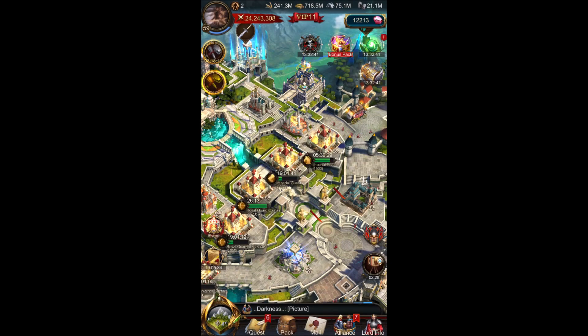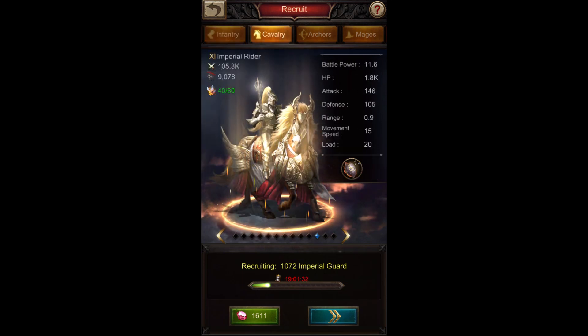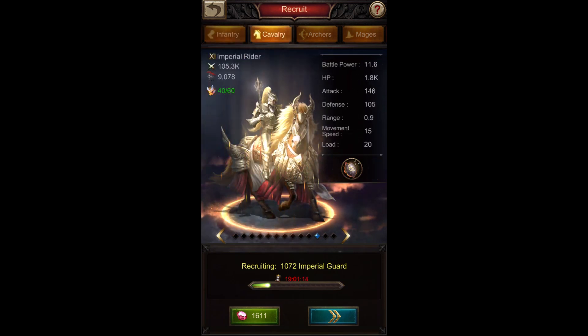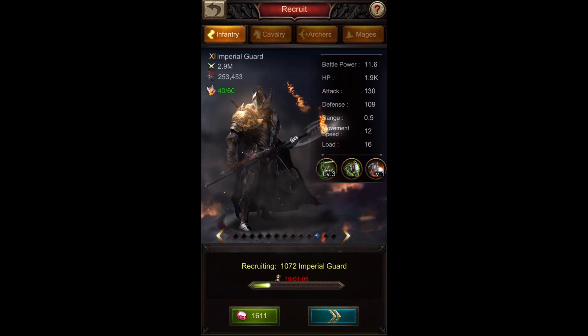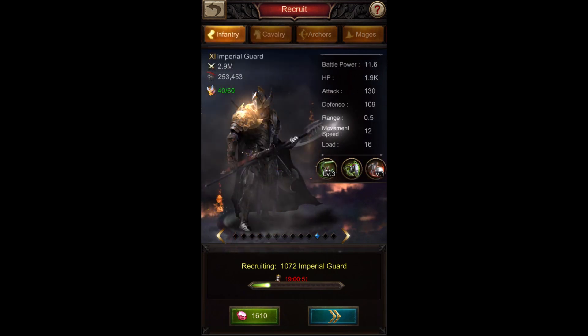When we compare cavalry and infantry as potential frontline units, cavalry is actually not that good from the base stats. Tier 11 infantry has 1.9k health points and cavalry has 1.8k — a difference of 100 HP. Cavalry is a bit stronger in attack (130 infantry vs 146 cavalry), but in defense cavalry has 105 versus infantry's 109. So infantry is better on the base stats for health and defense.